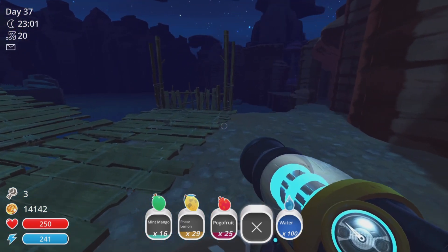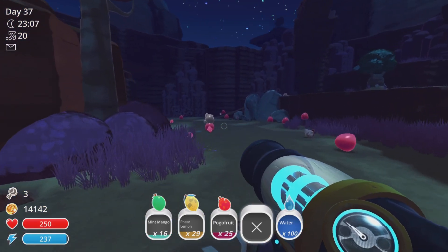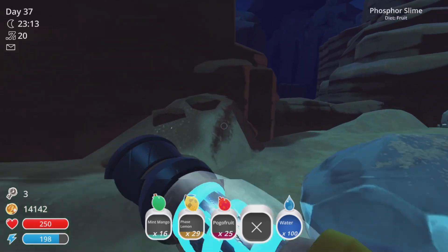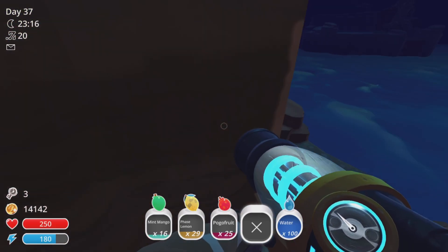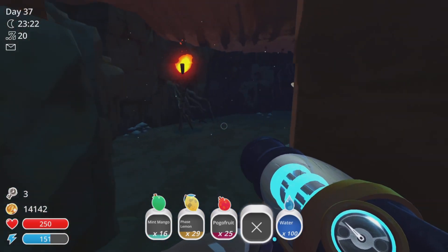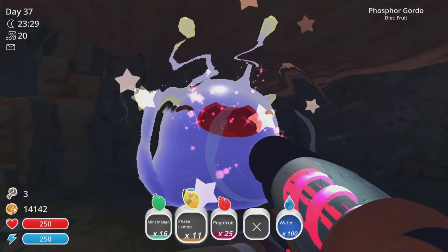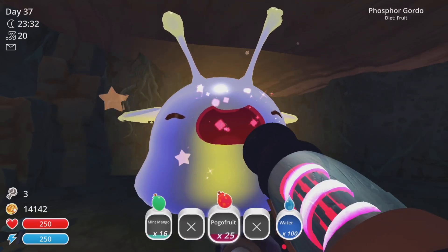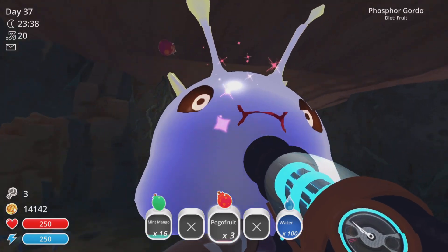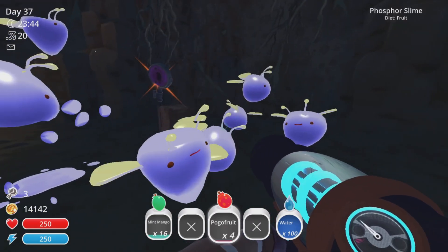He's off in one of these little side bits right next to the water. I'll find him. There we go — I didn't have any Q berries to spare, so I'm just going to feed him these phase lemons and pogo fruit. Is he going to give me a slime key? That would be crazy because I don't even know where I'm going to use all these. Maybe there's just extras in the game.